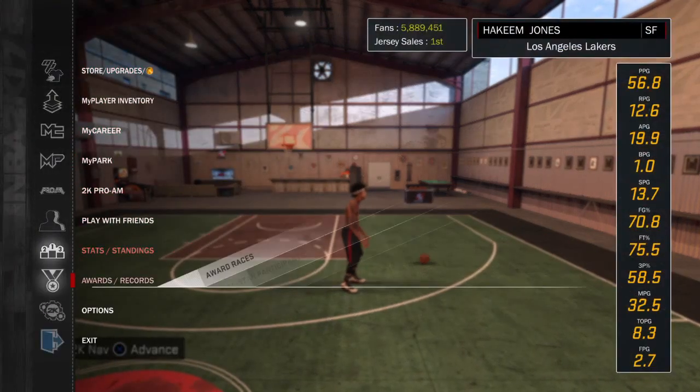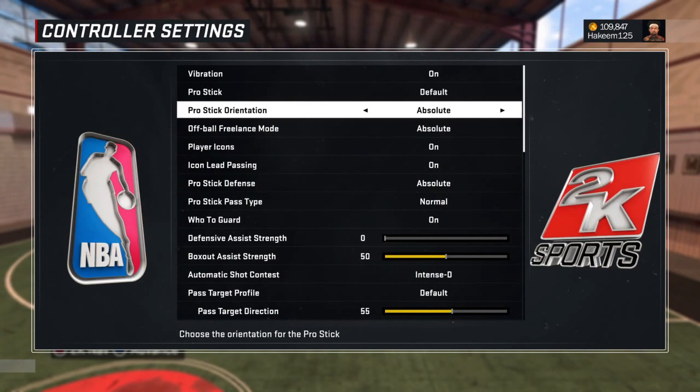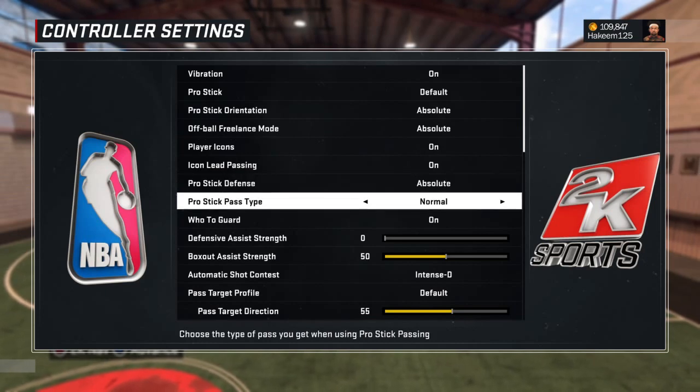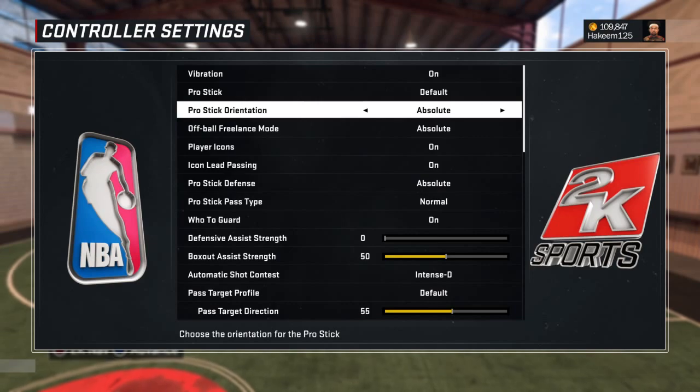First, you want to make sure you have your control settings on absolute. Pro stick orientation: absolute. Off ball freelance mode: absolute. Pro stick defense: absolute. Make sure you have that on absolute — not camera relative, just absolute.